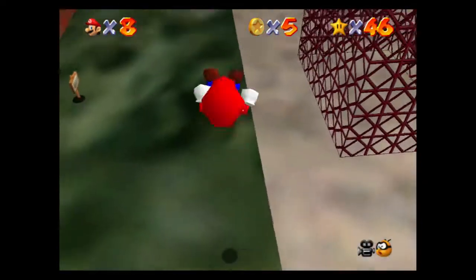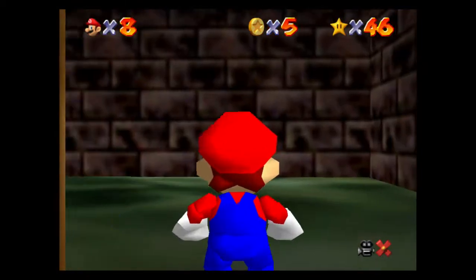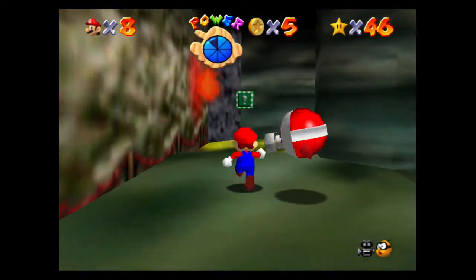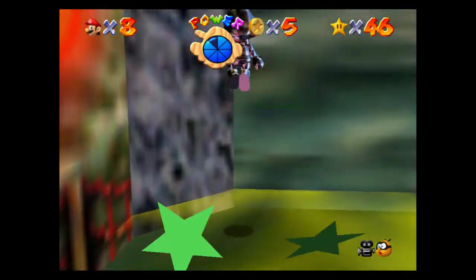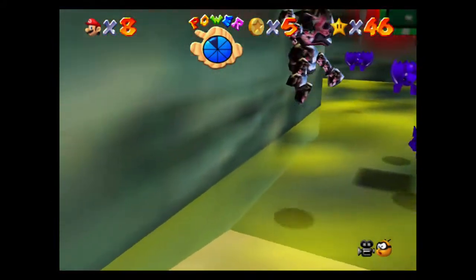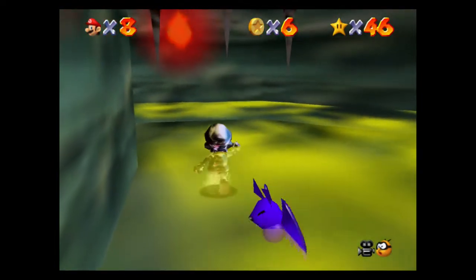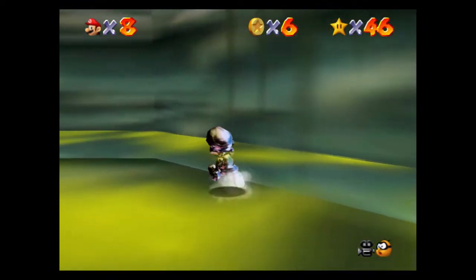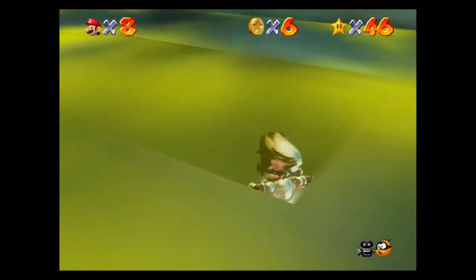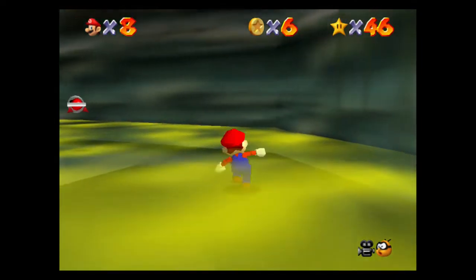Now let's see if I can show off the other route I can take in that maze, because there is another door exit you can take — I just need to remember where it is. Okay, let's see — I think I just found it. I need to wall jump, if I can, before the metal ability wears off. Too late.